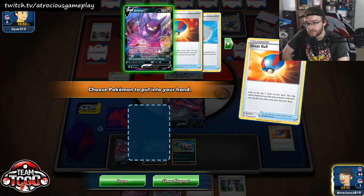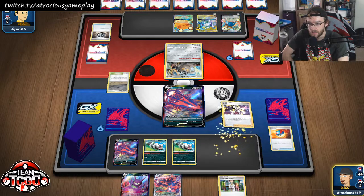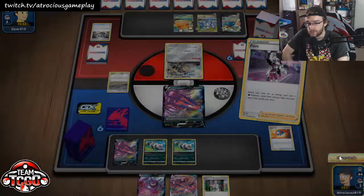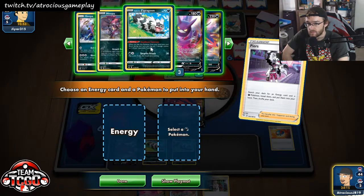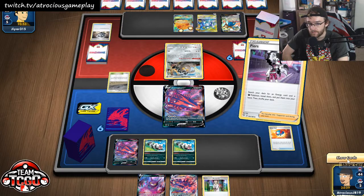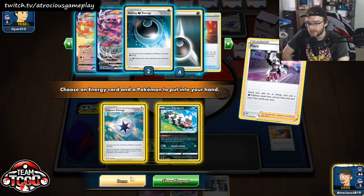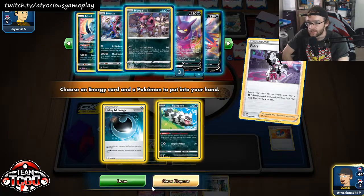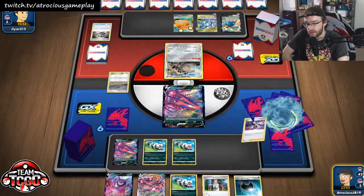We can do this — Crobat here, I think I'm going to fail it because I have the Crobat in my hand. Then we're going to Pierce to grab Absol here. Your retreat cost is two, so you're probably not manually retreating. Maybe I should go with another Zigzagoon and then grab Capture Energy. We could go Hiding Energy since our bench is going to be full after this Crobat, so Hiding Energy is probably actually the better idea.